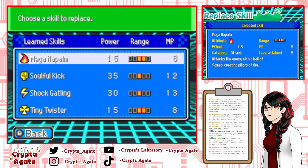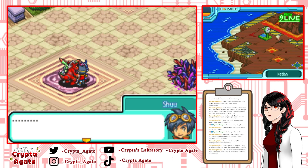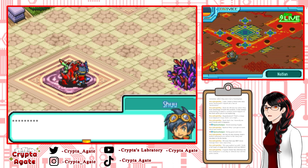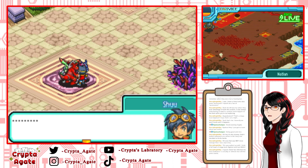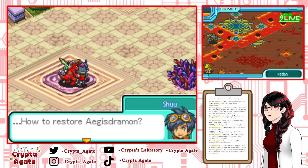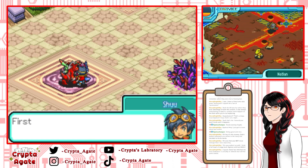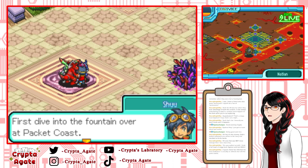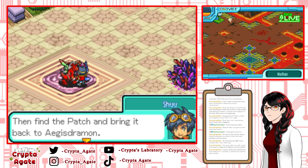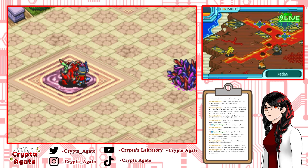I got a Power Shine skill — I'll replace the current one. A viewer notes that Zanbaamon is actually an Ultimate, but still the point stands. He's speechless — just been embarrassed. The NPC asks how to restore Aegisdramon — 'In that case you'll need a yellow patch. First, dive into the fountain over at Packet Coast. Then find the patch and bring it back to Aegisdramon.' Do I have that place unlocked?